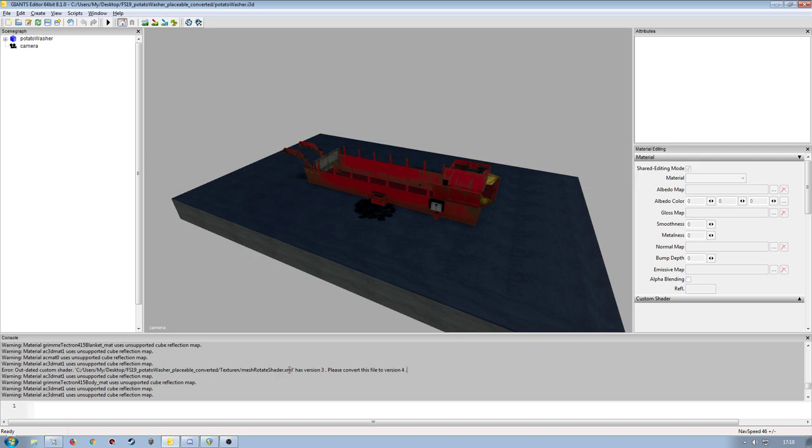One word of warning: if you plan on uploading a mod that uses obsolete shaders to the mod hub, it will more than likely fail because they are unsupported shaders — it will come back and say it's a custom shader. That might only apply to console, and Global Company doesn't work on console anyway. As far as PC mods go, it might be acceptable, but just be aware. This is just a personal mod I really enjoyed in FS15 and FS17 and wanted to convert to FS19.